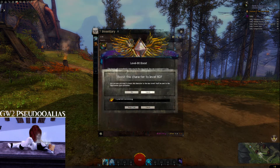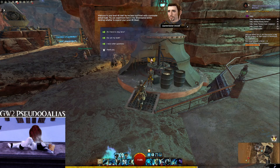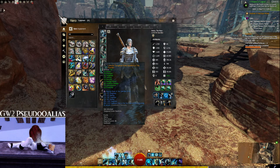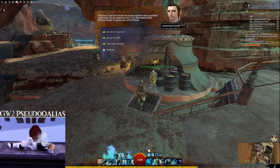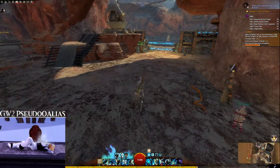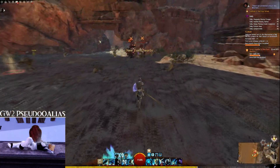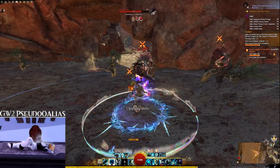Double-click your level 80 boost. This will not actually consume it — this just lets you try out the class you're playing in an endgame zone at the max level of 80. This will give you your base traits unlocked, as well as a default build and some exotic level 80 celestial gear, which you should keep for later. Celestial stats aren't the best for endgame PvE content, but they are extremely useful for World vs. World builds. Once we're in Silverwaste, which is the endgame content area for now, you're free to run around, attack stuff, complete quests, and in general play the video game. Try out different classes before you commit to one so you know what they sort of play like and feel like. You can always revert these changes just by logging out to your character select screen without consuming the boost if you don't like them or want to try a different class.